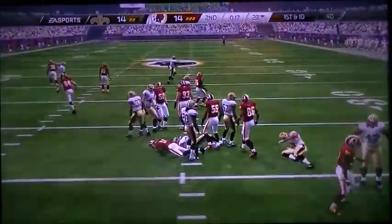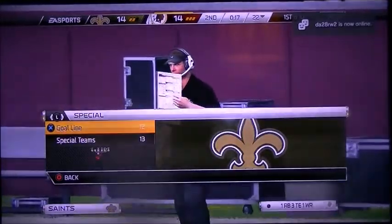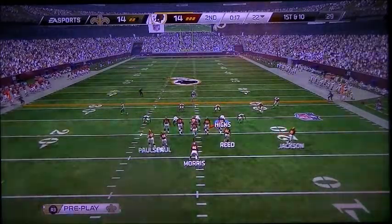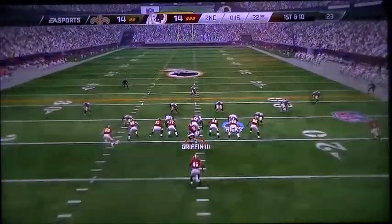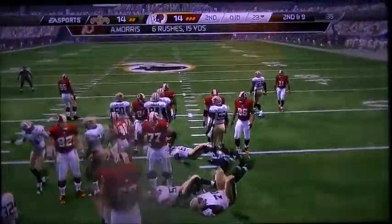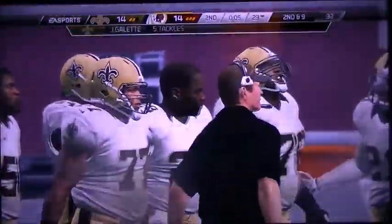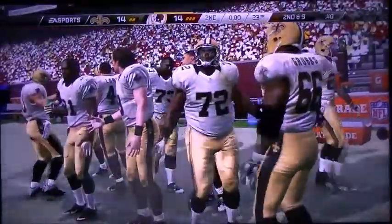The Redskins come out for their next possession, marked at the 22-yard line. RG3 has it under center — first and ten. Morris takes the handoff, but Morris is not there for a gain. You've got to keep your offense aligned and aggressive — you have to run the football every once in a while. That run, even though it was a short gain, served a purpose. That's the end of the first half — we'll be back in a moment with first half analysis.